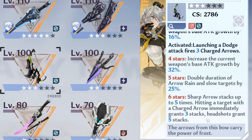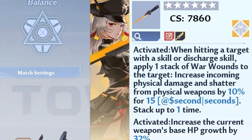C2 gains more damage. And at C3, you gain 10% more damage and shatter whenever you hit somebody with a skill or a discharge, but only for physical weapons.